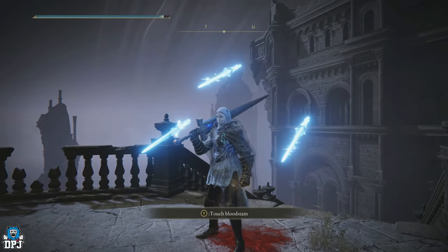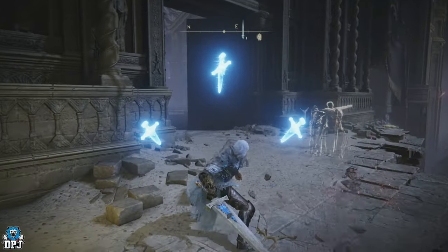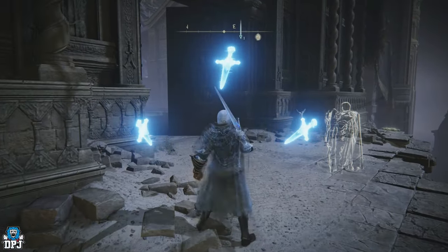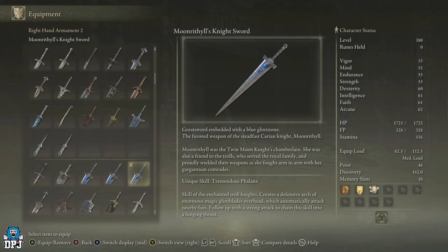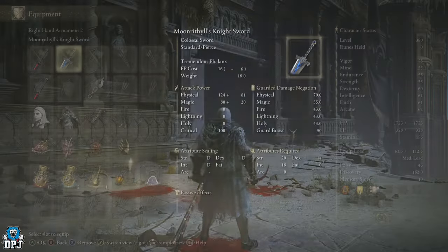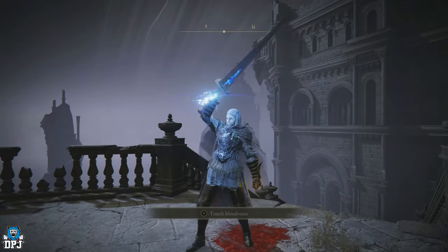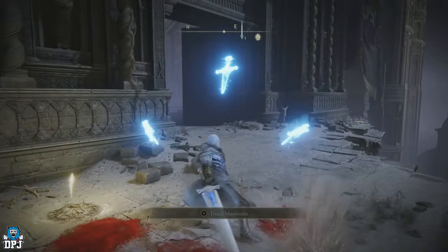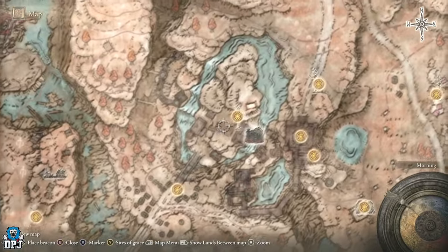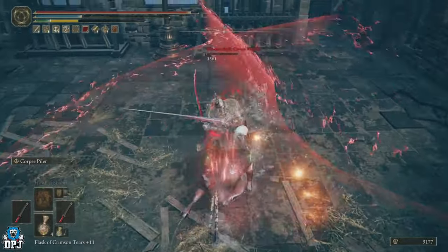Next up is the Moonrithyll's Knight Sword — a weapon that brought back some nostalgia from base game and is an absolute monster in the right hands. It scales with strength, dexterity, and intelligence, with a unique skill called Tremendous Phalanx that spawns three hovering swords to protect the wielder — similar to the old Glintblade Phalanx spell. If colossal swords are your thing, this would be the go-to. To get it, travel into Castle Ensis and make your way to the rooftop where you'll be invaded by Moonrithyll, Carian Knight — defeat them and the weapon is yours.